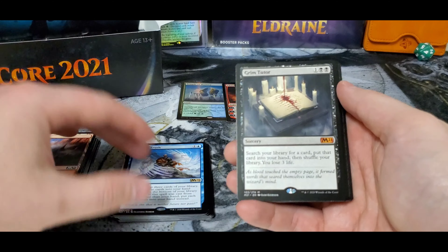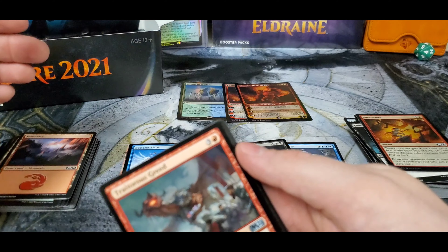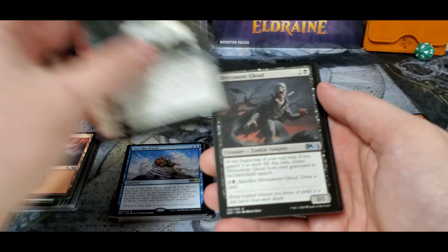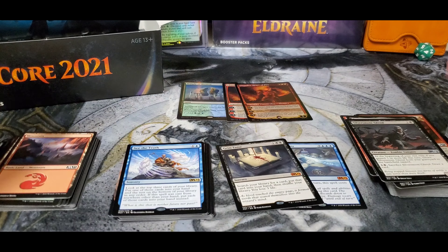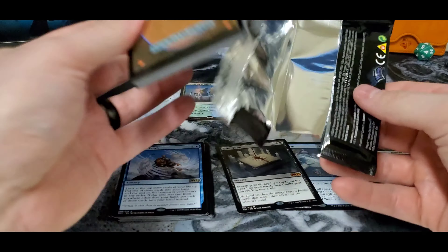And a Grim Tutor — there we go. Not a bad box. We've still got a lot left and you're hitting some decent pulls out of here. You're at four mythics already, two foil Chandras and a temple. I think we still got about half a box left, so you still might have a Ugin hiding in here.